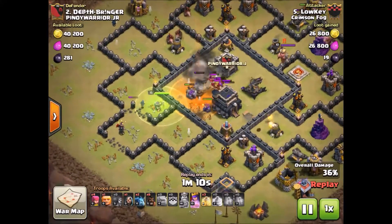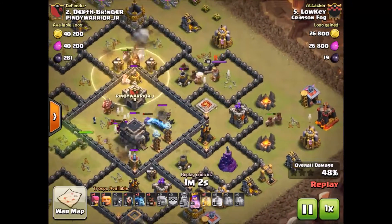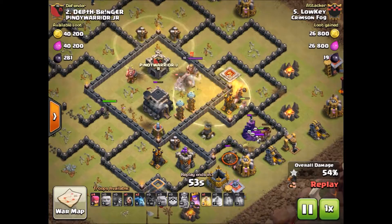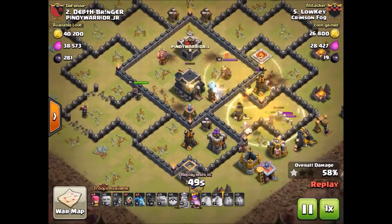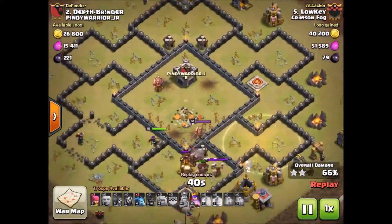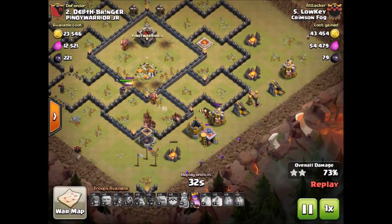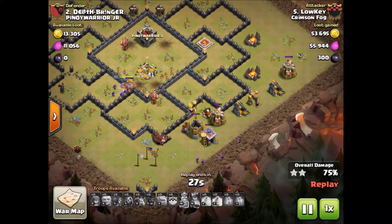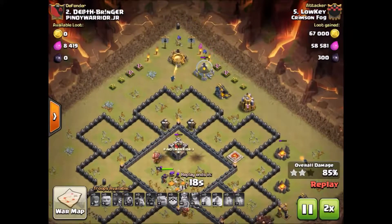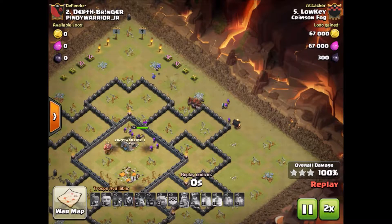He's triggered one Giant Bomb with the King. The Hog Riders are coming in around the top, being chased by the enemy King. He's got another Giant Bomb triggered — just one though — and that heal gets those Hogs right back up to full health. A lot of Skeleton traps again and it looks like he's got another Giant Bomb trigger — that's three out of four. Now that's all the defenses. He's still got his Queen at full health with her ability. The Hogs are all in one big group making their way around the base, with Wizards and Minions doing cleanup. Another three-star for Crimson Fog.